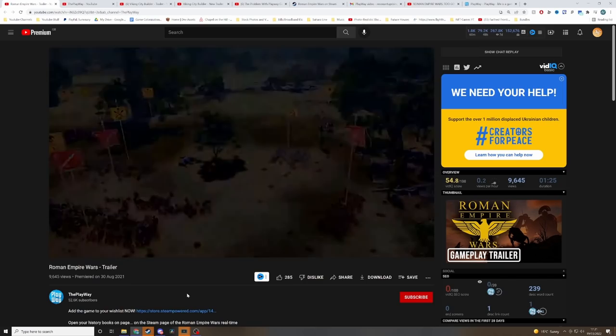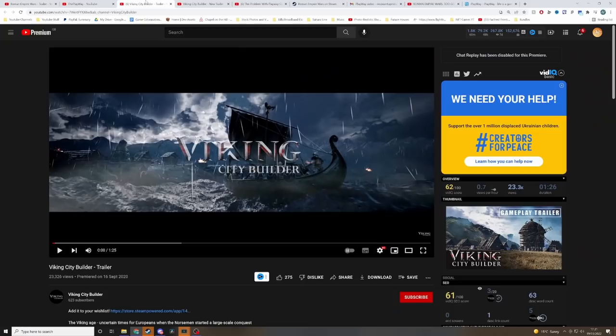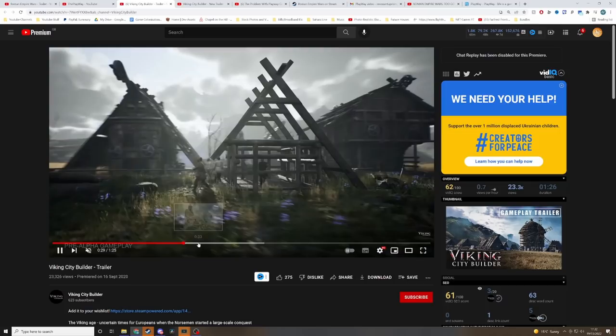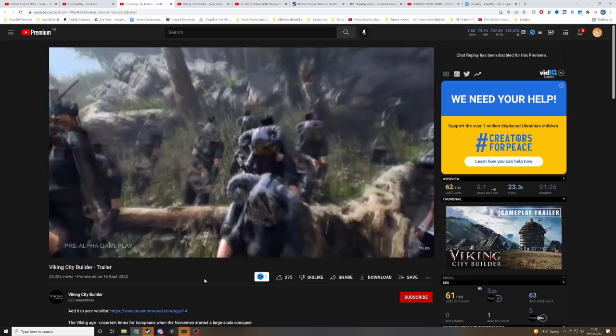You see basic camera moves, and of course you've got all the filters that they put on that make it look a little bit dark and dingy but kind of cinematic. But then if you go to one of their other games that they're publishing — Viking City Builder — it looks very, very similar. All this weird, almost pre-rendered gameplay-esque stuff that if you're actually playing the game, it wouldn't look anything like it most likely.